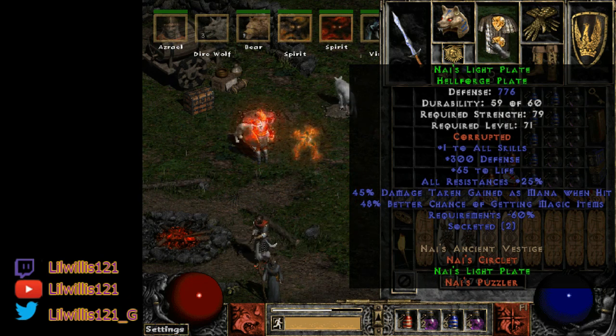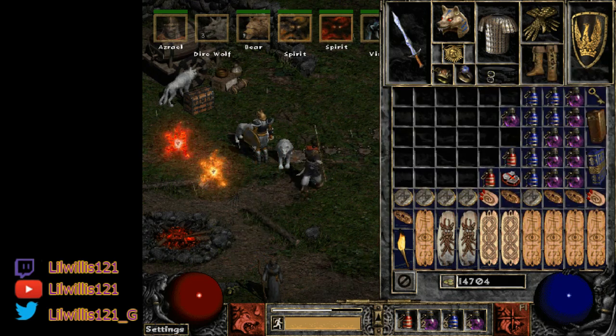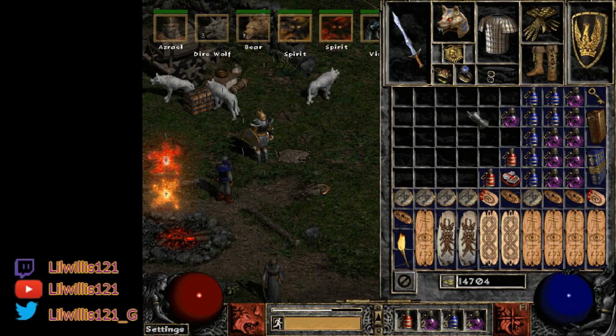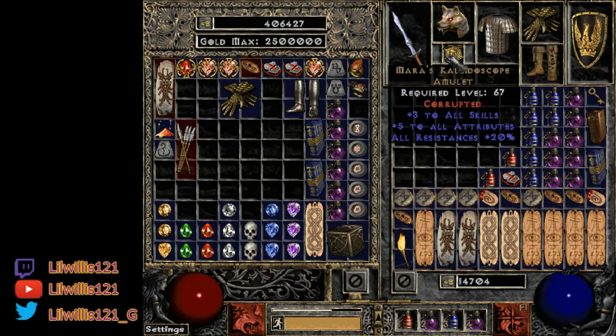For the belt, Verdungo's is great. If you're doing ubers, you'll want Thunder God's for the lightning resist. Boots are pretty flexible — Water Walks, Gore Riders, War Traveler, Sandstorm Trek, double-res boots, whatever you've got. I'm using Water Walks but Gore Riders work well too for that crushing blow to kill bosses quicker. For gloves, Trang-Oul's is pretty much mandatory for the 25% increased poison damage.